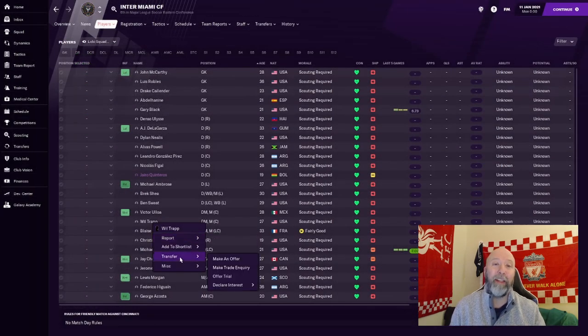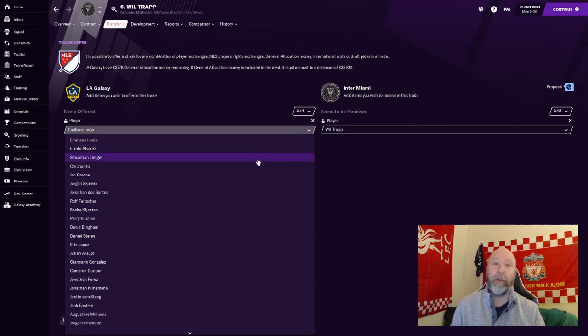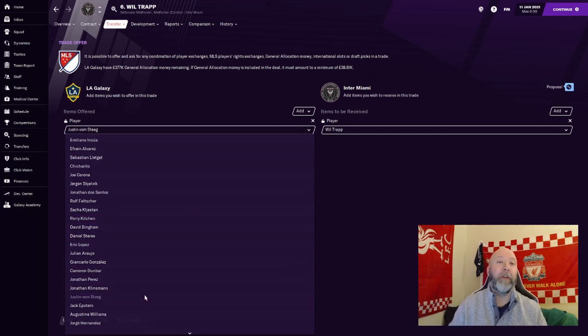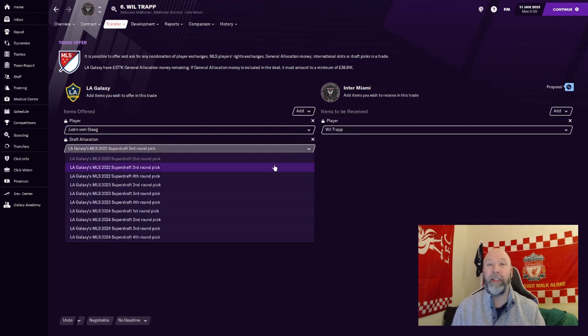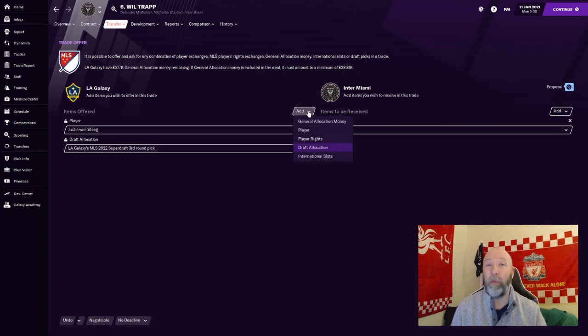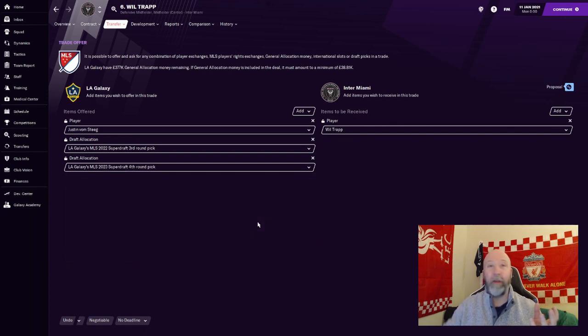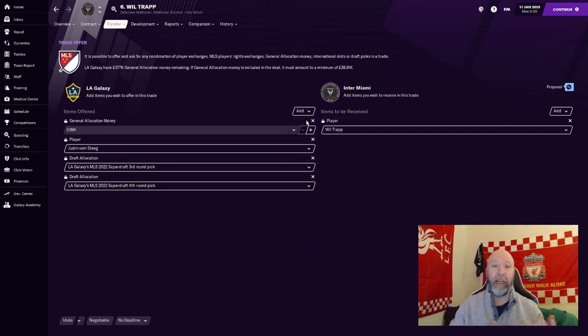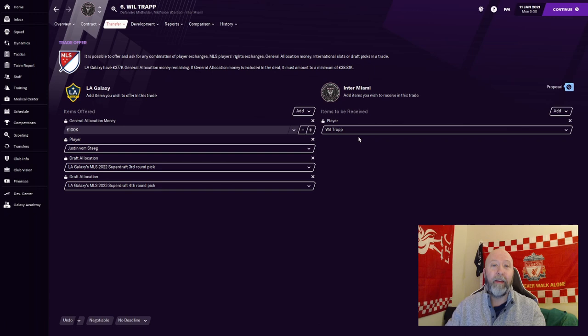There is another way to use GAM money, and that's through trading — another method of obtaining new players and possibly getting rid of those you aren't interested in keeping. Trading is an American pastime in sports. You can trade one player for another, throw in some GAM money into the trade, and you can even trade certain rounds in the Super Draft for the next few years. There are definitely several ways of handling trades, but at the end of the day, it will only work if you actually give the other team something that'll make it worth their while.